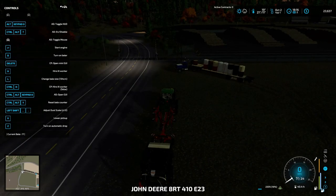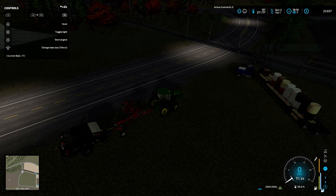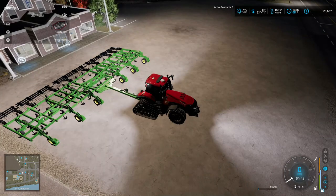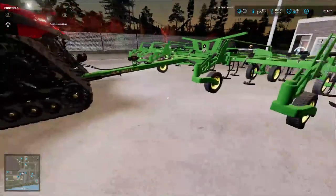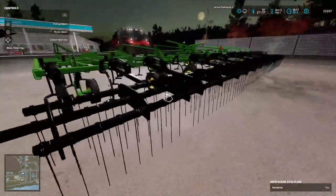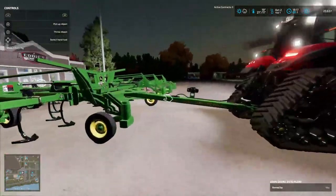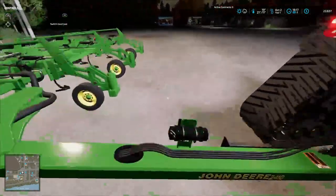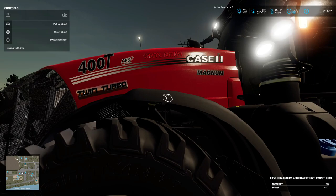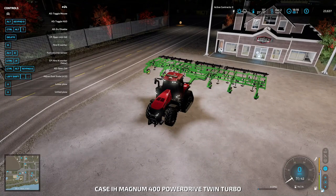We got 17 bales off this field, so that is good. I got 23,000. I'm gonna go straight to the shop here. One, two, three - I didn't get the sweeps I wanted, but it's still a chisel plow with wide sweeping instead of the udder sweeps. Still goes as deep. It's the John Deere 2410 plow. We bought the twin turbo 400T Magnum tracks last episode - shouldn't have any problem pulling it.